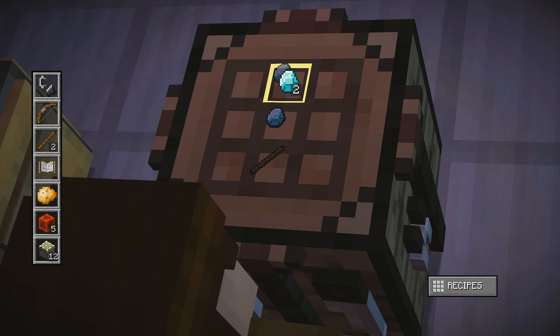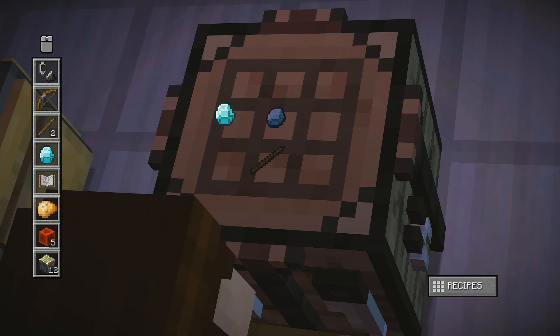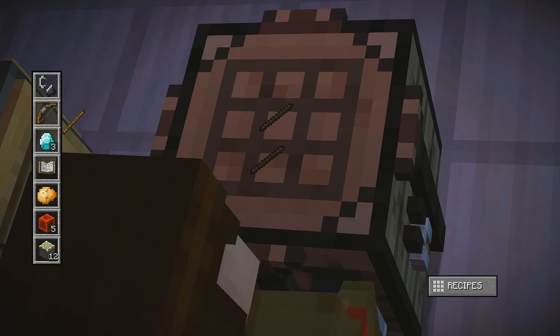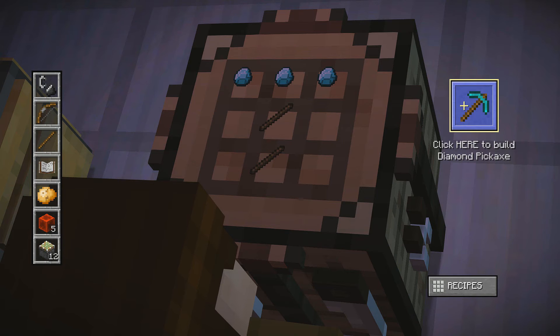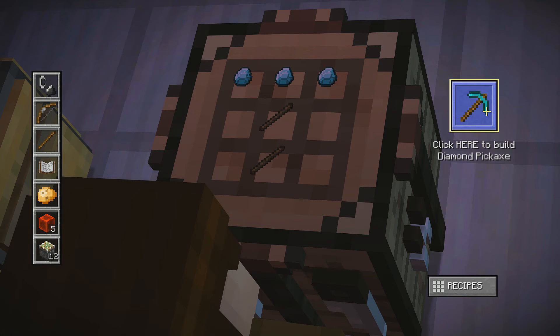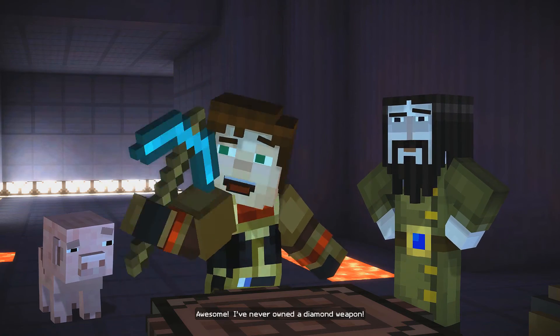Maybe I should try a pickaxe. Maybe that'll help me get out of this place a little quicker or something. Maybe it'll help more uses. Let's see if it'll even let me. If it'll let me, then I'll do it. Watch me break the game or something to get to a spot where I can't get through it. Do I want to do that? Is that what I want to do? It's not a very efficient weapon. An axe would be more efficient, but an axe wouldn't have as many other uses as a pickaxe. Let's do it. See what happens. Awesome! I've never owned a diamond weapon! It's not really a weapon.